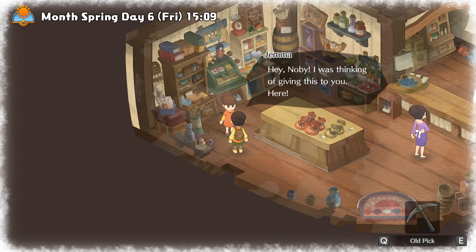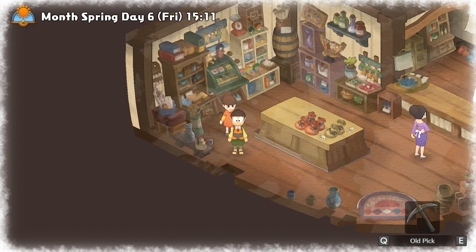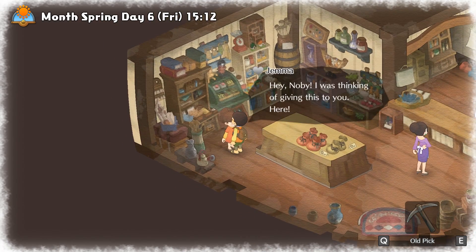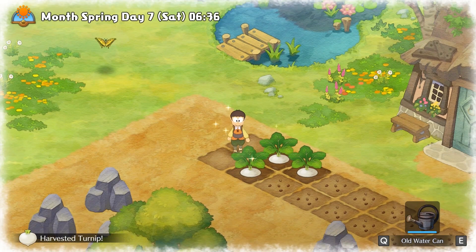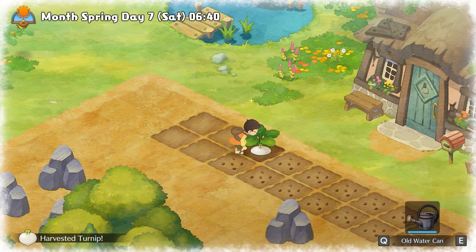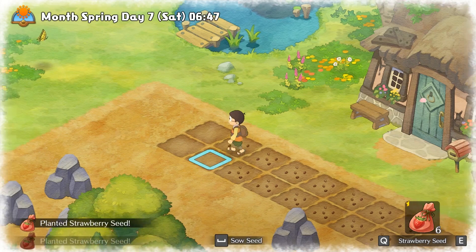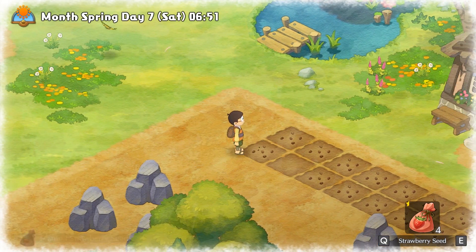After talking to her, you will get free seeds from her. Remember to talk to her 4 times to get all 80 free seeds. I definitely recommend going to the general store and getting the seeds on spring third right away, and also buying some good fertilizer. Then start growing those strawberries using fertilizer on that day. This is because strawberries are regrowable, so the earlier you start growing them, the more strawberries you will get during the spring. Using fertilizer for strawberries will help you get ready for competing in the spring harvest contest.